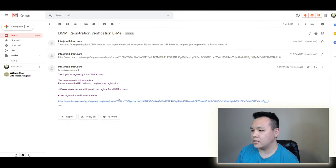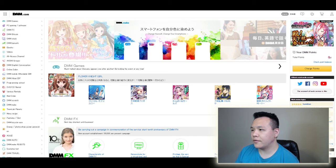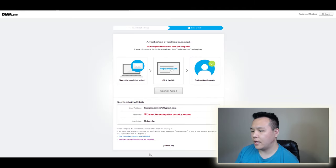You go to your Gmail and click the link to verify. What adding a plus-number after your email address does is it directs to the same Gmail mailbox, but on the DMM site it recognizes it as a different email, a different account. So you can verify various accounts using just one Gmail account. After you're done with that, you just click the registration link and everything is pretty much ready.